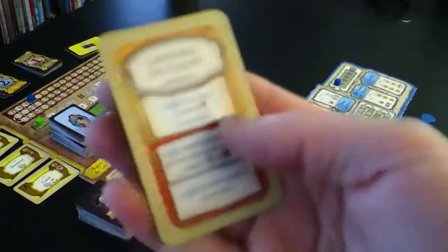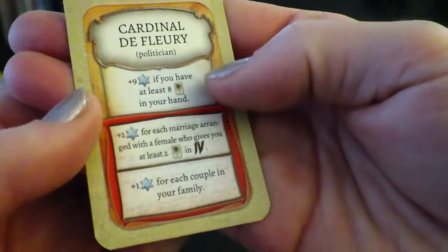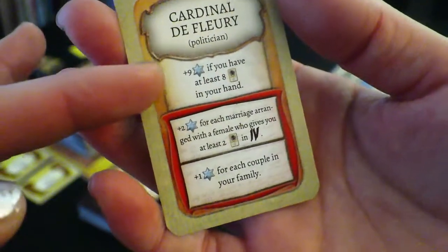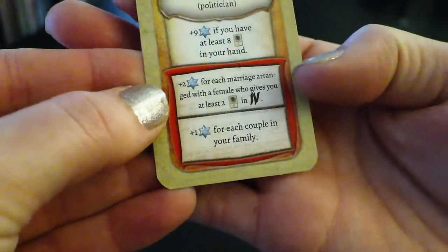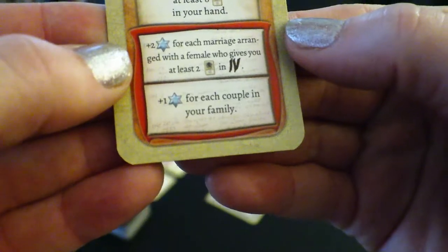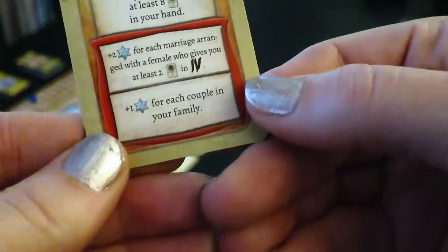At the beginning of the game, every player is going to be given a secret fulfillment card for victory points at the end of the game. This is going to make us the Cardinal de Fleur, politician. At the end of the game, there's nine victory points if you have at least eight friends in your hand. So by the end of the game, you really want to have built up some friends. This section at the bottom correlates to that red deck. If in the third generation you have taken one of those mission cards, you will be able to qualify for two extra victory points for each marriage arranged with a female who gives you at least one friend. And then you also get one victory point for each couple in your family.